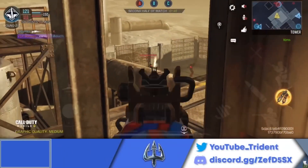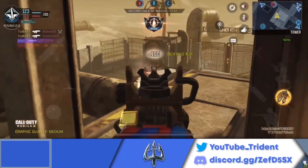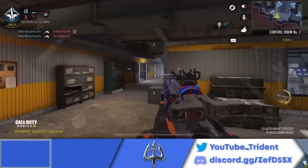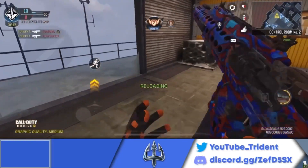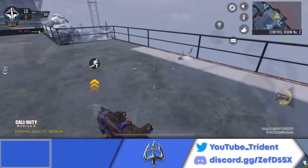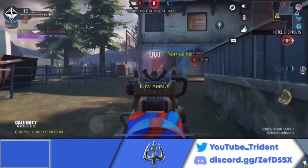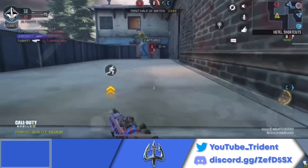Coming in at the number 9 spot, we have the HVK-30. The HVK-30 used to be the best gun back in Season 12, but after the damage and ammunition nerfs it received in Season 13, it no longer holds that spot. The HVK-30 is still pretty dominant because it is a four-shot AR with a very fast fire rate, and with the large caliber attachment that means you will have a better time to kill, but it no longer holds this spot in this three-shot AR meta.